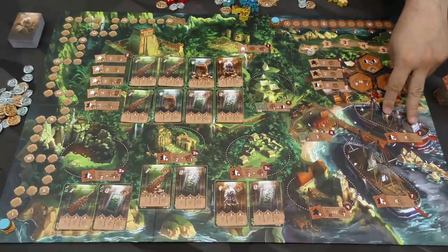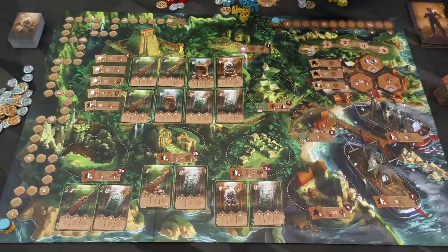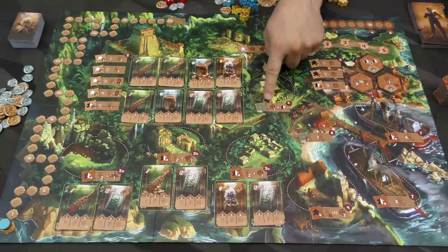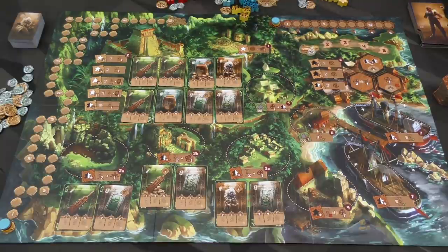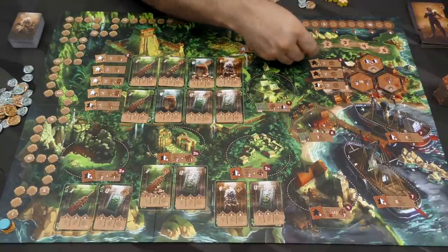Then there are these spots out here which are exclusive bidding spaces. Whoever wins those can sell up to six cards at those locations. The only spot I haven't talked about: when you send a character there, you will immediately get one coin and re-roll the rest of your meeples. It'll let you change the distribution and maybe make some coinage.